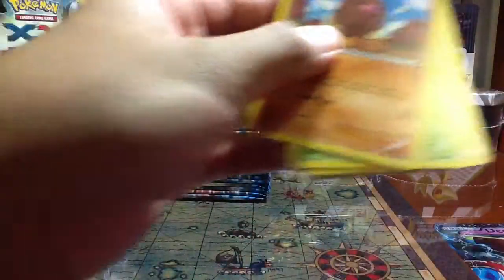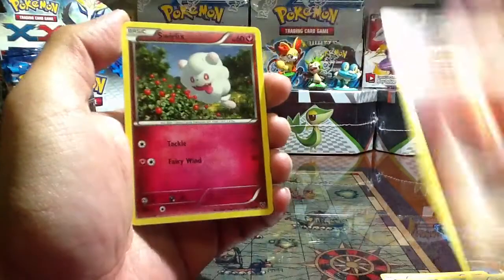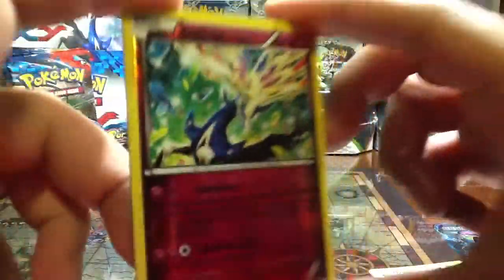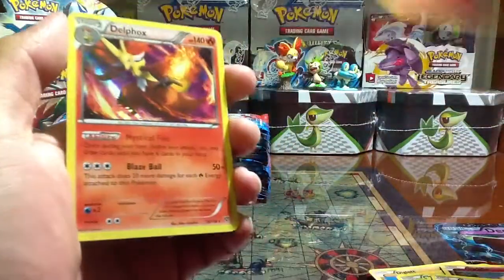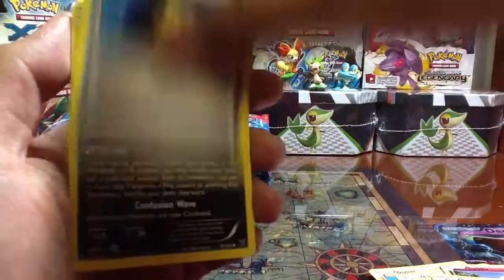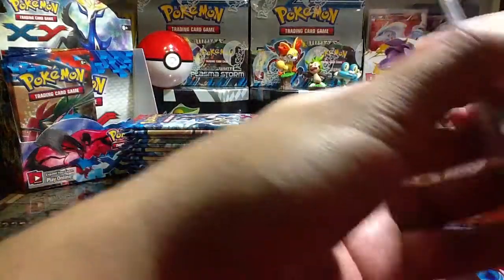This right here is the Xerneas pack. Oh wow, can't believe I'm opening these right now guys. Very first pack: Diglett, Chespin, Fighting Energy, Swirlix, Phantom Forces... Oh my god, Xerneas reverse! Check that out. Of course that is a rare. Oh wow, Delphox Hollow Rare! Check that out. Max Revive, Inkay, Froakie. And that's it for the first pack - so far so good.